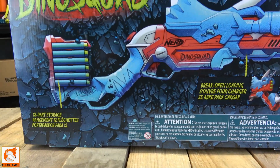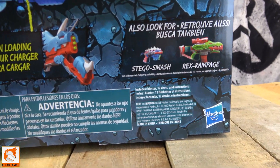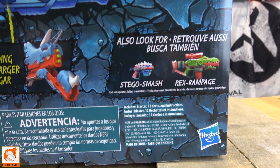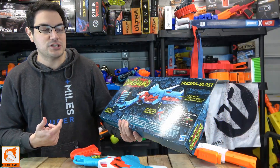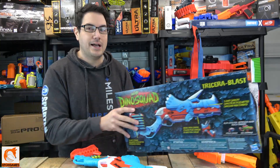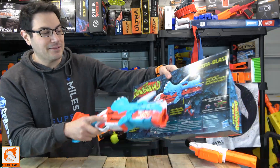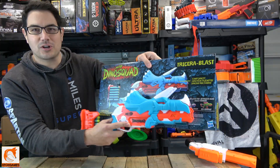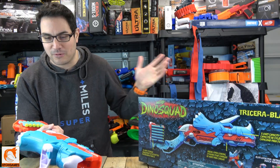On the back of the box, I think that blue looks a little bit different than the actual blue of the Tricera Blast. It comes with 12 darts, and on the side it talks about the other blasters — the Stego Smash and the Rex Rampage. The back of the box shows a darker blue compared to this lighter blue on the actual blaster, but either way I think it looks pretty sweet.